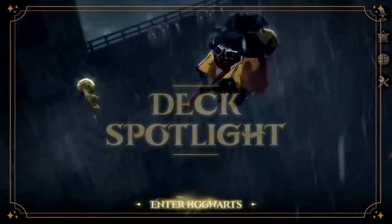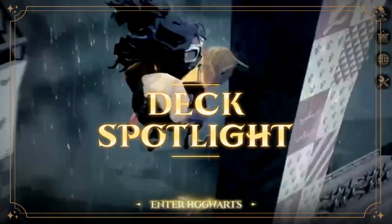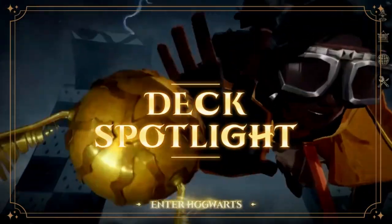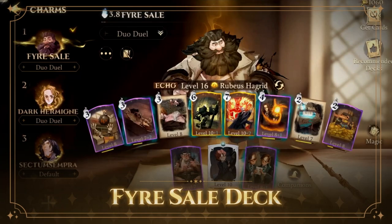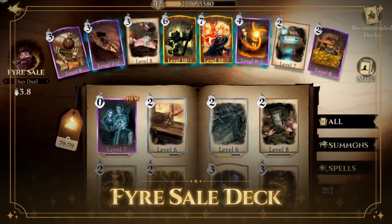Hi, I'm Ash from the Harry Potter Magic Awaken social team and I'm here today to share some of my favorite decks and how they're played. The Fire Sail deck, utilizing the Hagrid Echo, is great for players that love big summons.